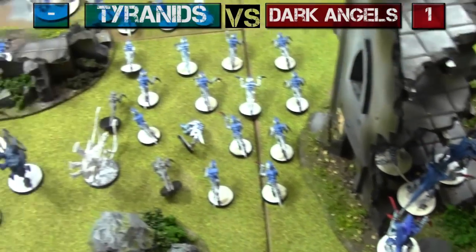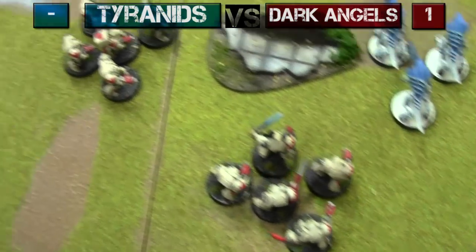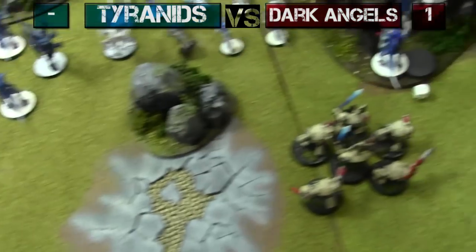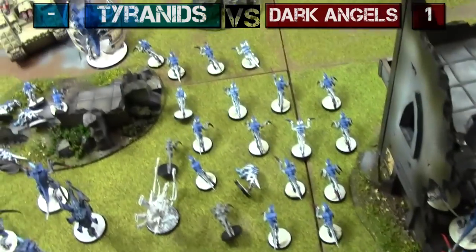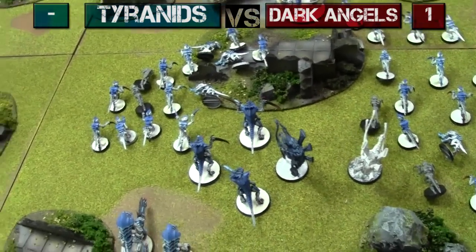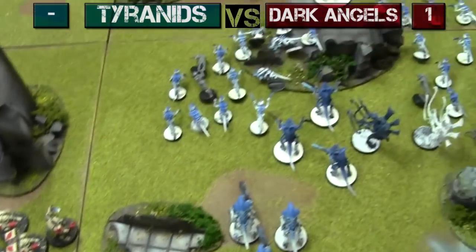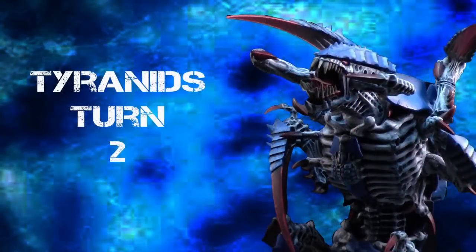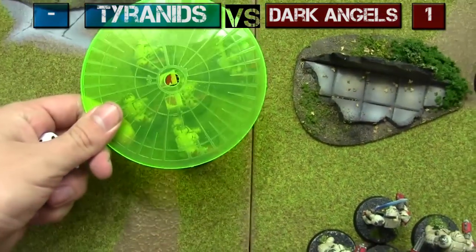Now the Molochs are going to come in. The way the Terminators dropped, it's highly risky but they might as well try. One Mawloc comes in, one does not. The Mawloc tries to land right on top of them and ends up seven inches backwards — it can still come in and there's a Mawloc! Tyranids turn two.